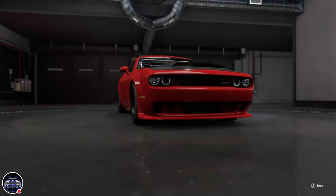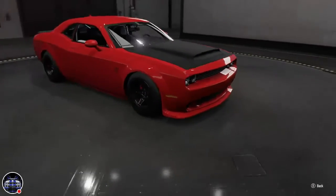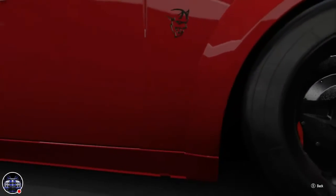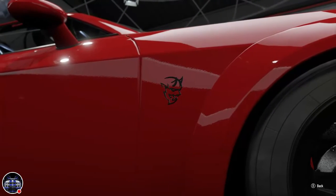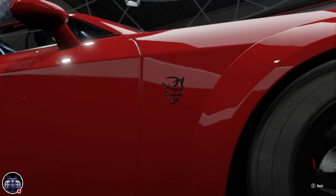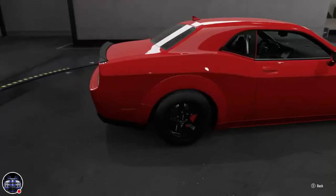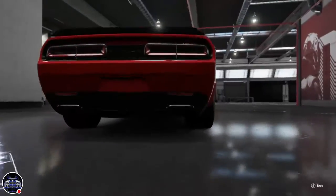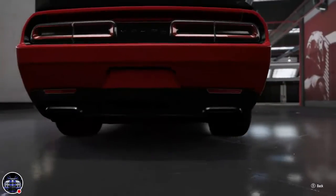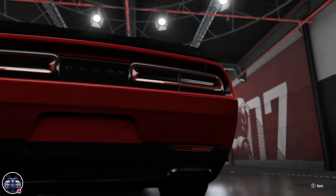It has the largest hood scoop manifold in the history of muscle cars — it's just absolutely huge. A good way to tell if this is a Dodge Demon is because of that little emblem right there. The Dodge Challenger Hellcat has kind of a cougar-looking emblem to it. At the back it says SRT.